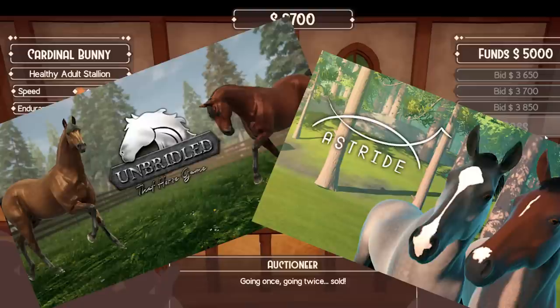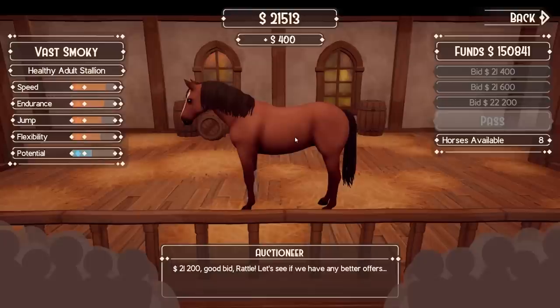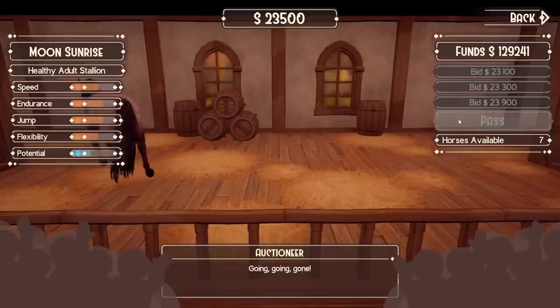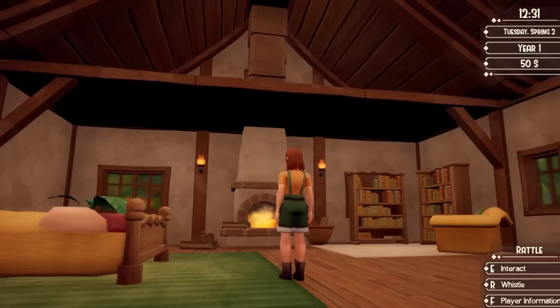A couple of other things to note for the auction house: bidding on the second bid seems to always close the bid for you, so if you really want the horse, just bid on the second option and you're good to go. I have not had a single person bid against me in the entire 20 hours of playing — most likely a bug, but I'm just telling myself I'm that intimidating. Also keep in mind, the auction house will always randomize even if you start the same day again. So if you see a horse you like and don't have enough money, that horse is gone — you have no control beyond that. Don't go into the auction house if you don't have enough money.